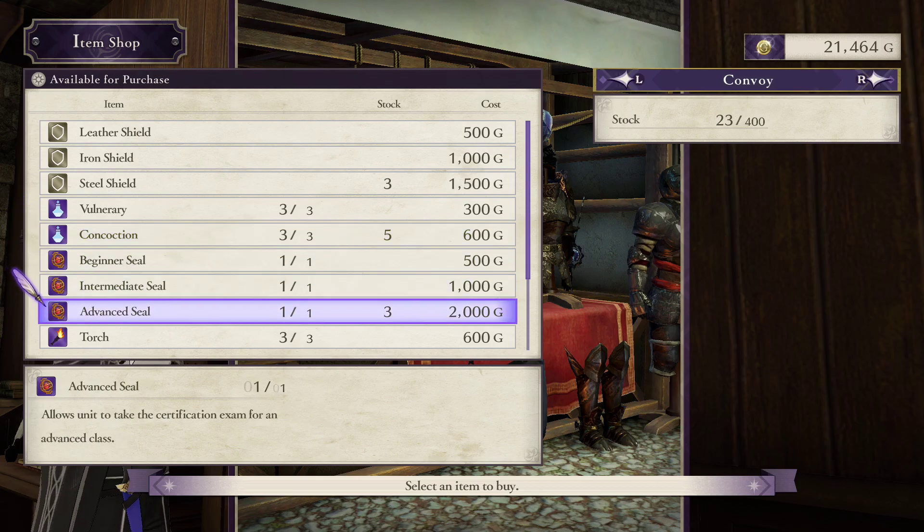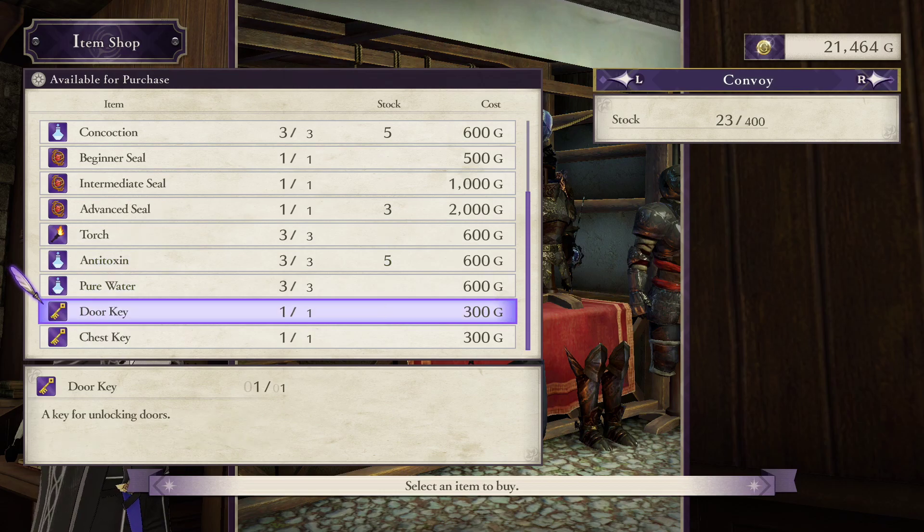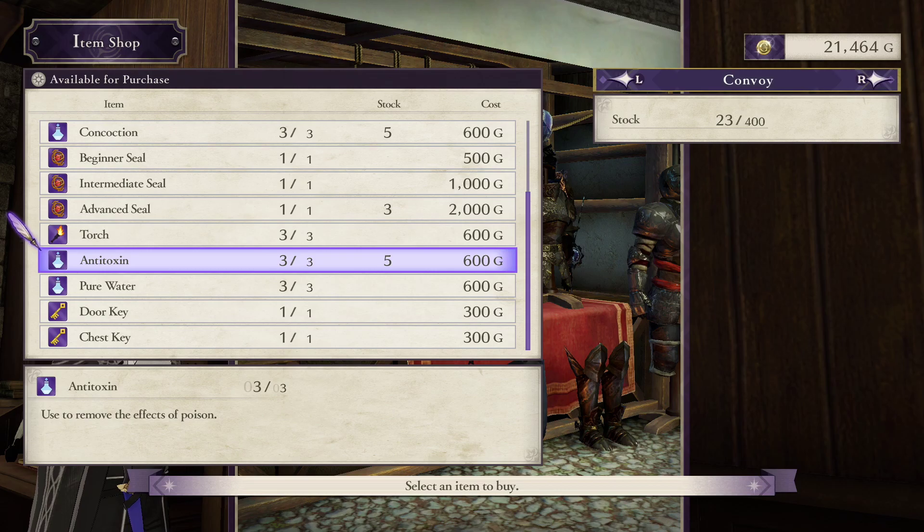Just like with the intermediate seals for the last 6 chapters, I'm buying up every advanced seal I can get my hands on. But now that I'm running a team of 14 units and they'll all hit level 20 in just a couple of chapters, it's not realistic to use a bunch of these purely for stats like I did with the Armored Knight class. When I'm spending an advanced seal, I'm doing it because I genuinely want to use that class, or at least want to master it. The last addition is the Antitoxin, which is basically useless. Enemy assassins and Demonic Beasts have the Poison ability, and there are a select few enemies with Venom weapons, but there's just so little value in these — you can manage even if you get poisoned, and you can use Restore or just heal through it.